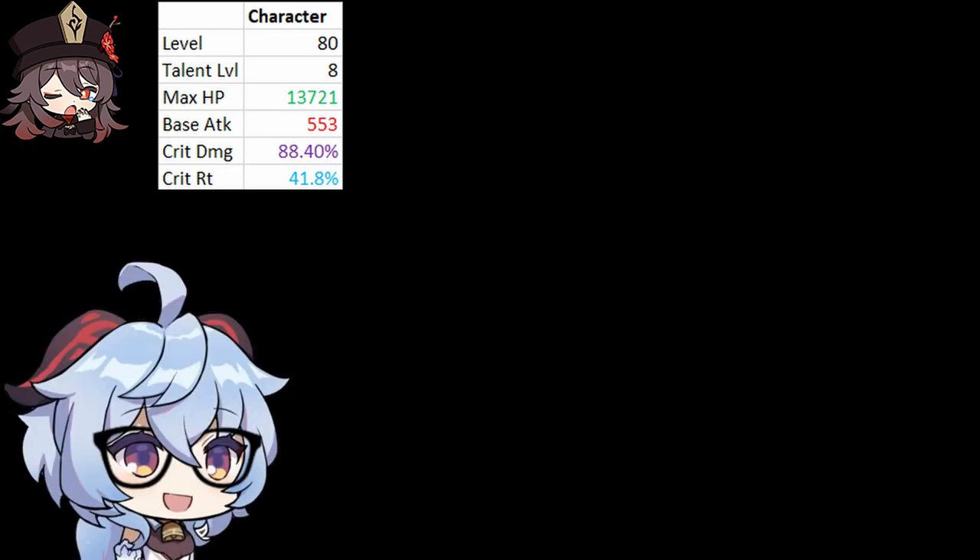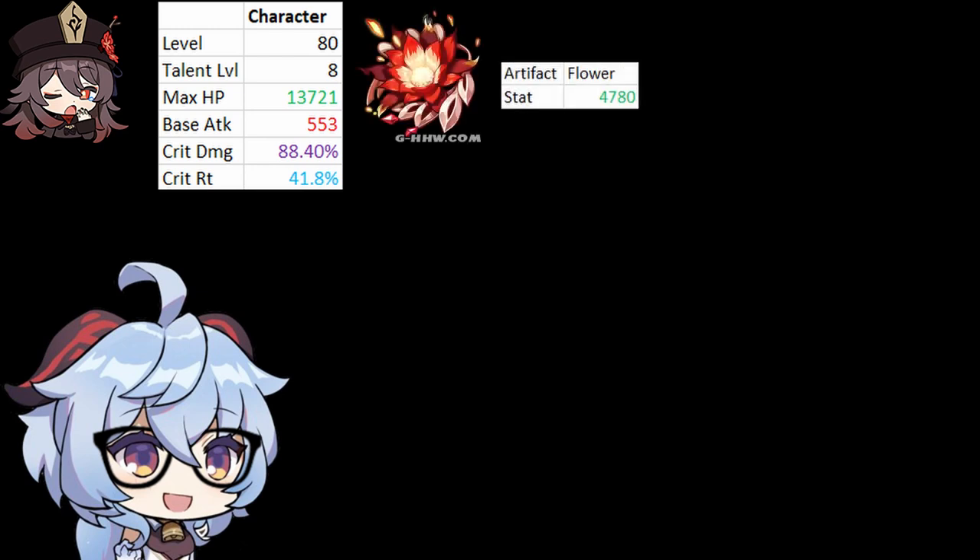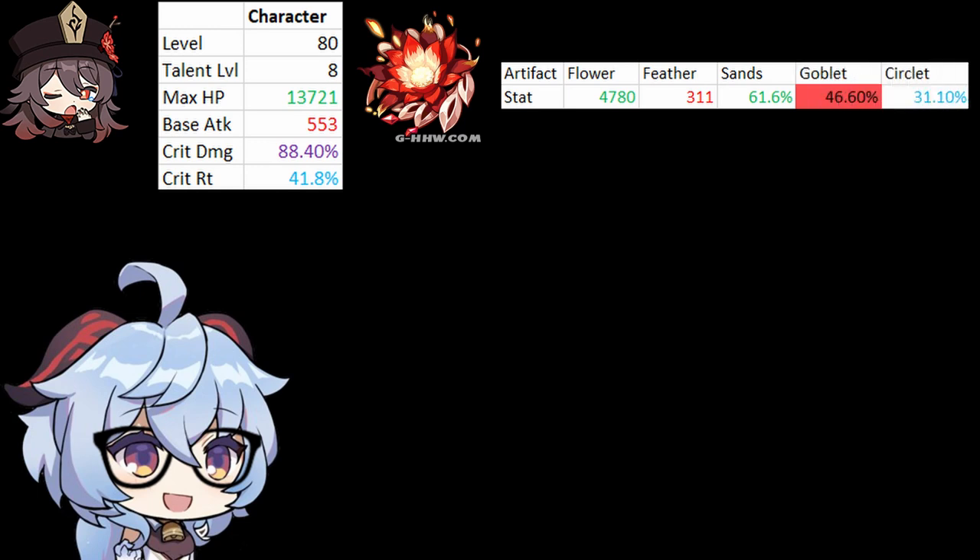I didn't put in the attack percent ability because that's not the purpose of the video and it'll make calculations easier. These are the substats that you want for your Hu Tao for sure: Witch kit, max flower, max fetter, max sands with HP percent, max goblet with Pyro, and circlet. For the circlet, it's going to depend on what you need for your golden ratio — for my example, I'm just going to do crit rate percent.